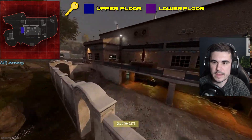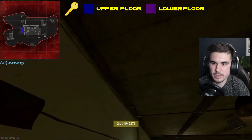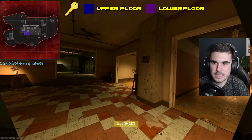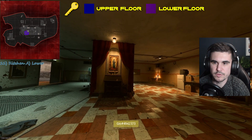We'll then move into the armory, which is the lower section of the building. And then following from that into the kitchen. The kitchen has also got a corridor and stairs which we'll cover in a second.